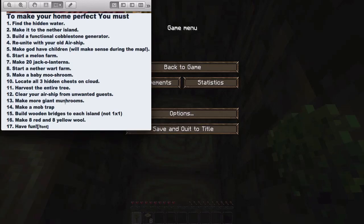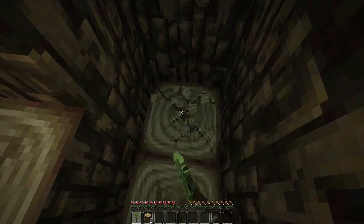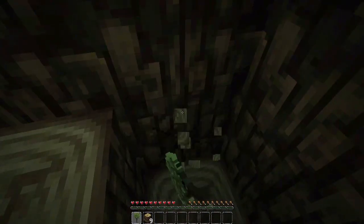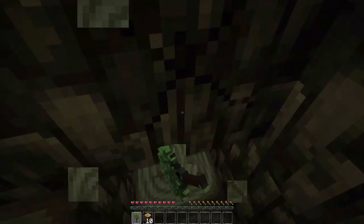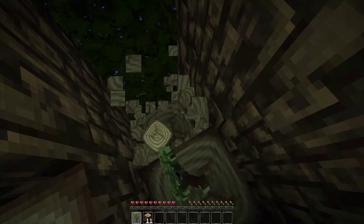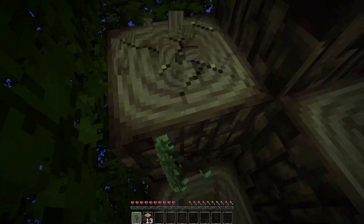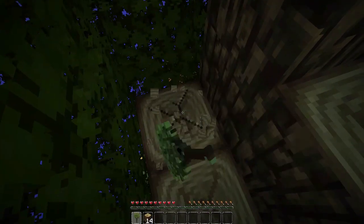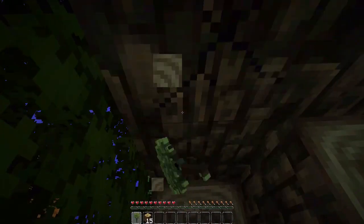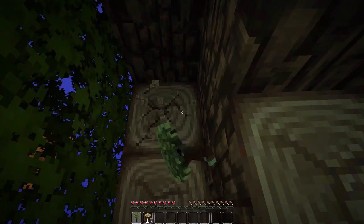Harvest the entire tree — not that big a deal; clear the airship — we almost did that and we died; more mushrooms; mob trap; build a wooden bridge to each island — it has to be wooden; make eight red and yellow wool; make a sweet staircase. We're gonna try and do those objectives. But I just wanted to play some Minecraft before I start doing a bunch of oceanography studying — I have a test tomorrow.